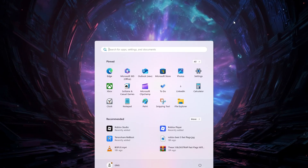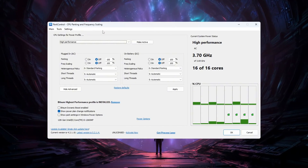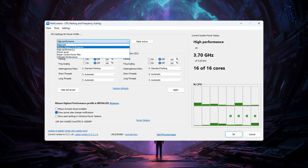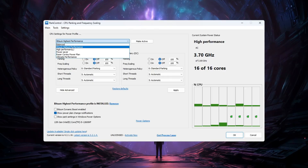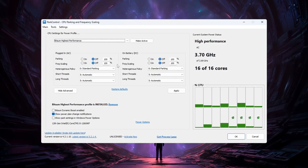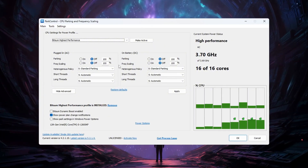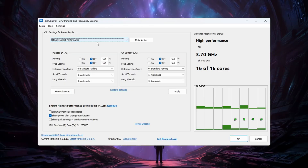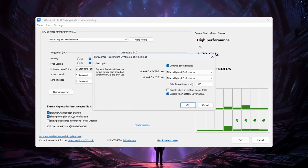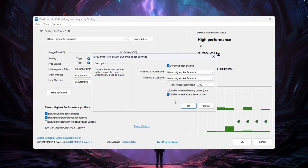Download and install Process Lasso, then open it. Scroll through the settings and choose a performance profile — select the one called Bitsum Highest Performance so your CPU gives the best performance possible. Make sure the following settings are all turned off and set to 100%: Parking AC, Parking DC, Frequency Scaling AC, and Frequency Scaling DC. Next, find Bitsum Dynamic Boost and make sure it is turned on. This feature lets your CPU save power during light tasks like web browsing but gives full power when gaming.